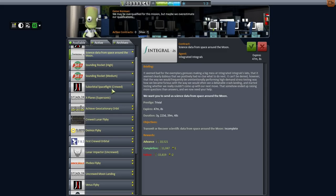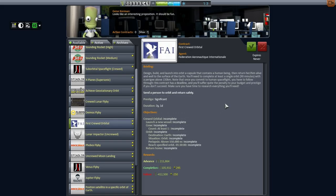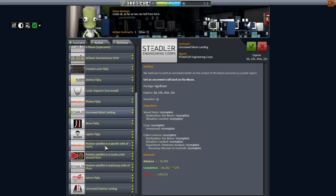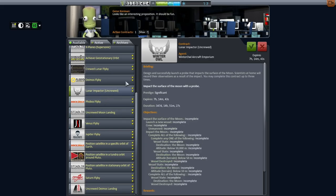A lot of this is suborbital spaceflight, so we're not doing that anymore. First crewed orbital — that's the one. It gives us three years, hopefully that'll be enough time. Failure is very expensive in all respects. We need a periapsis above 150 kilometers and the orbit has to be an hour and 30 minutes — that's pretty specific, unless we can go above that. The upper stage has maneuvering fuel, it should be able to hit that properly. I'll accept that contract. At least we have that contract now; before we didn't even have it. Venus fly-by is available if we want to get that done, but not just yet.